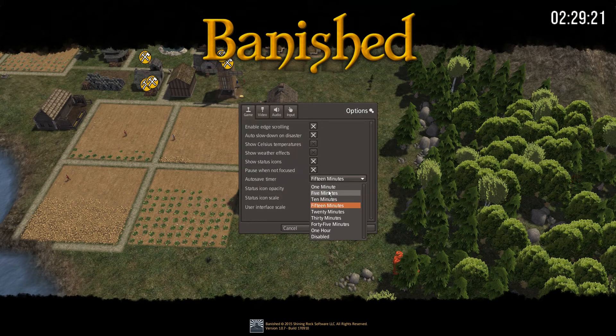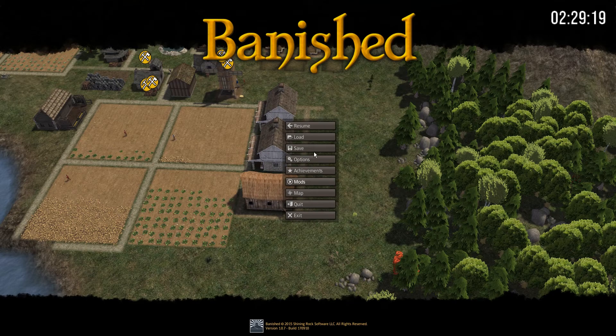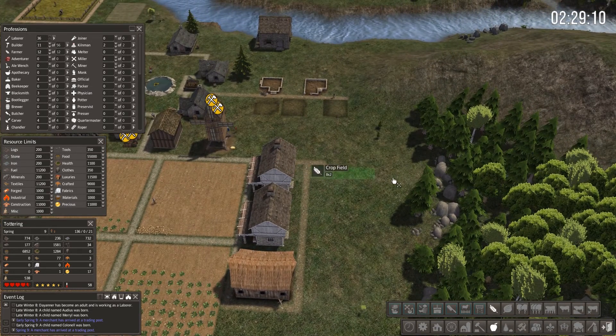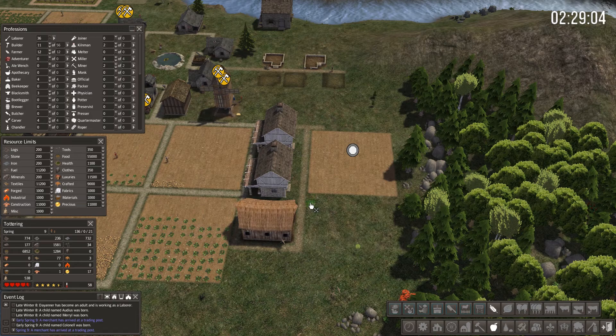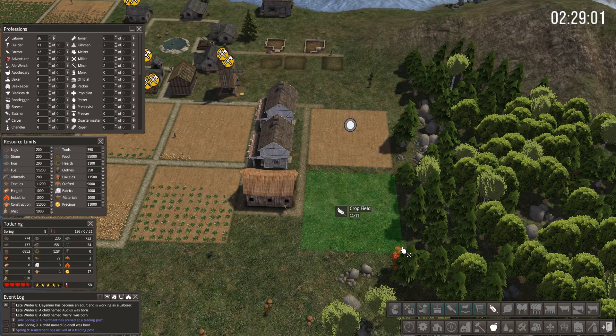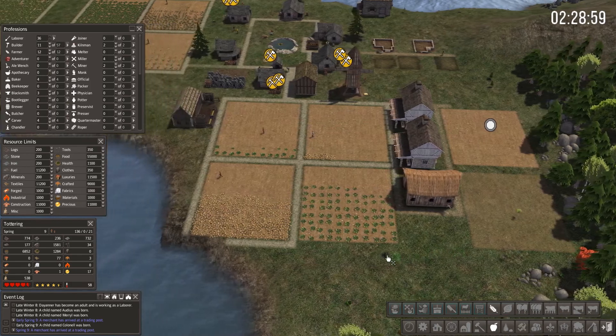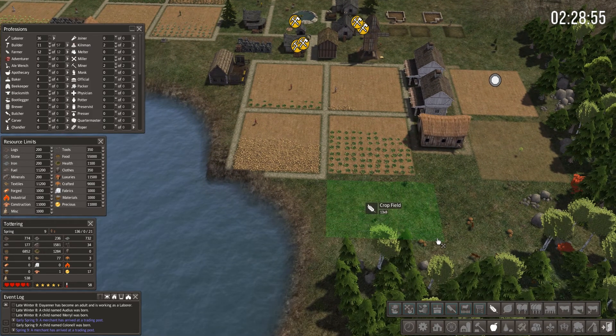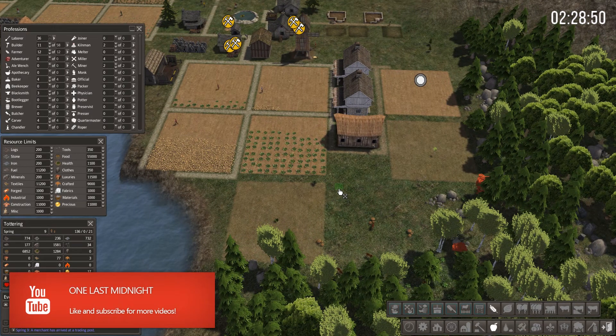Let me change my options back down to five minutes. Let's get these areas planted - I'm going to do another four or five in this area just to make sure I have enough goods being planted. They just started planting; maybe I can get a yield out of this year, I'm not entirely sure, but we're going to try and see what happens.